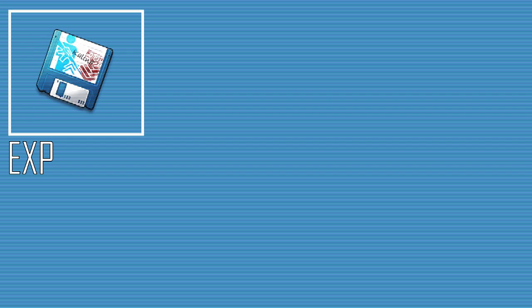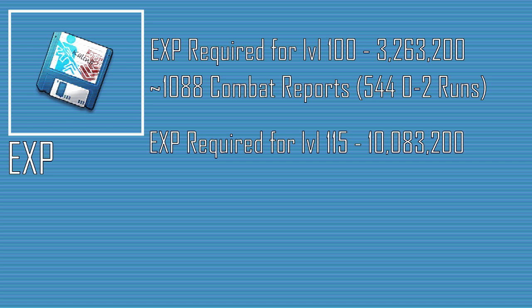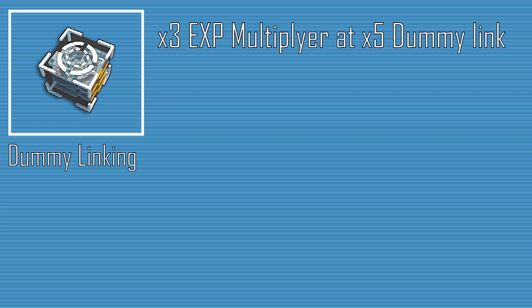Positioning a T-Doll correctly allows for the buffs to apply to the maximum amount of T-Dolls possible. For a T-Doll to get to level 100, they require 3,263,200 EXP, equating to about 1,088 combat reports. For a T-Doll to reach level 115 — the minimum level required to get to Mod 3 — they'll need 10,083,200 EXP, equating to about 3,362 combat reports. T-Dolls can also be dummy linked, which increases their damage and health, while also increasing XP received, up to a 3x multiplier at a full dummy link of 5.